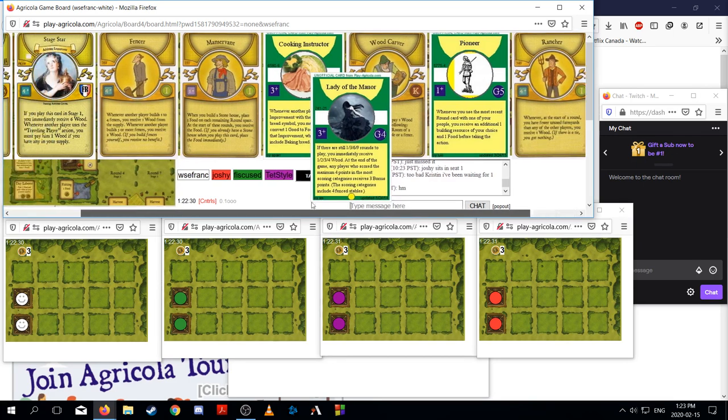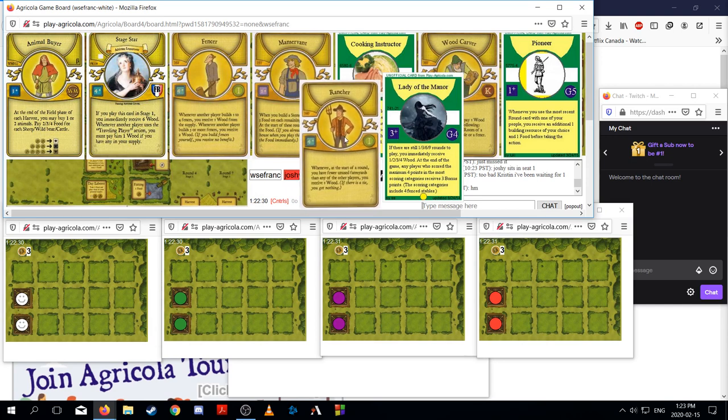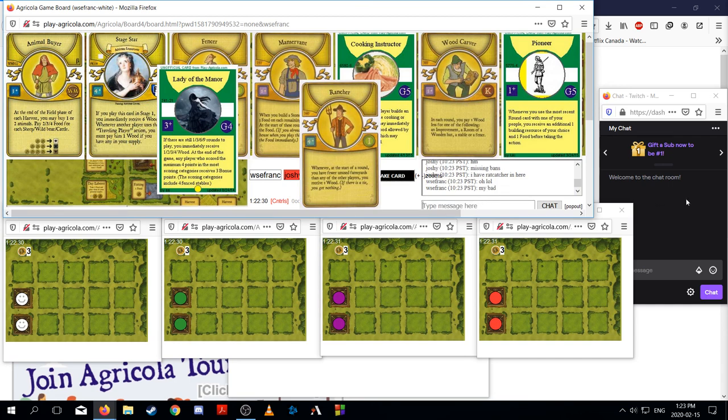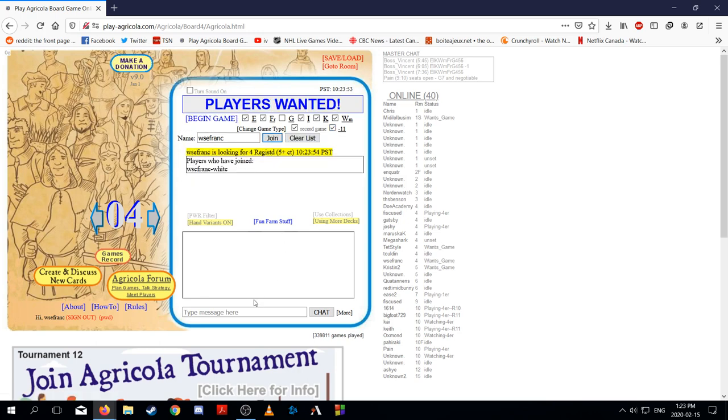Looking at this first pack, Lady of the Manor is quite good, so that might be the pick. Joshy just opened Ratcatcher — not this game. Ratcatcher is pretty annoying. New game, new draft.